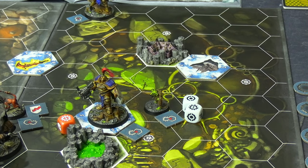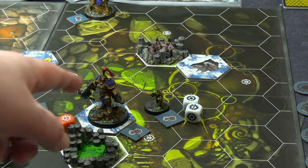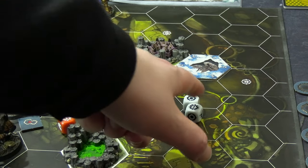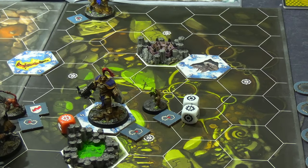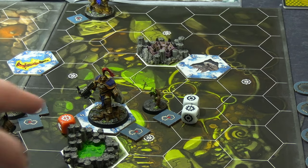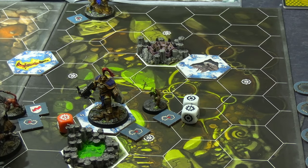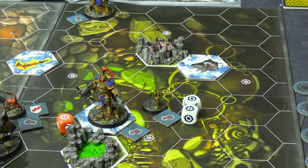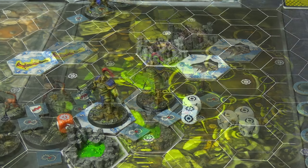Last activation of round one for the Buccaneers: KG charged and attacked Eagle Eye from behind, getting a crit. However, the defense roll went the Farstriders' way — Eagle Eye also rolled a crit. With no support helping KG, the crits cancel each other out and no damage is done.